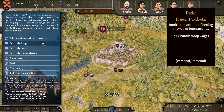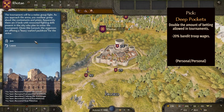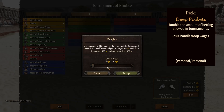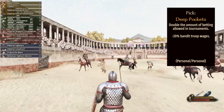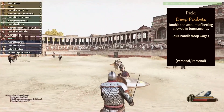Sixth, we have the Roguery perk at level 50 called Deep Pockets. This doubles the amount you can bet on tournaments. If you're good at fighting in Bannerlord and want to make good money early on, go to lots of tournaments, enable this perk, do the max bet, and you'll get double the return. It's a very simple, easy way to make money, especially early on since it's only a level 50 Roguery perk.